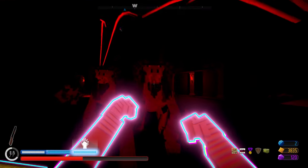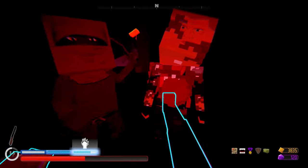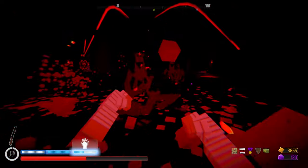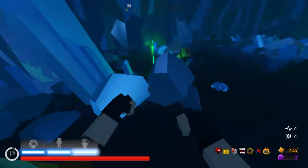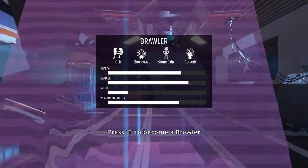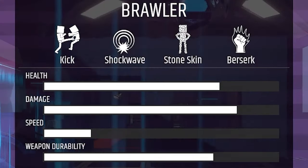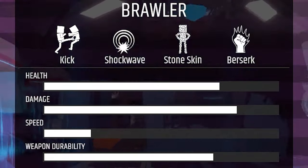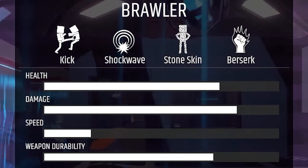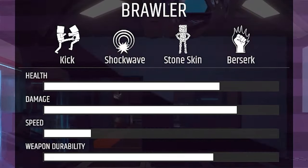And Berserk makes you temporarily enter a frenzy where at most you're gonna hit an enemy twice before they die. He's already got a stacked power set, but every class has one more thing: stats. And this is why this guy is so busted. His health is the highest, his damage is the highest, his weapon durability is the second highest. Literally the only thing that isn't good is speed, and honestly that's very manageable. Plus, there are multiple ways to boost speed.